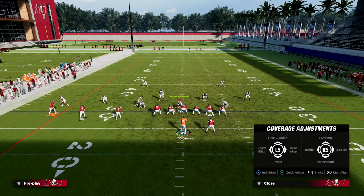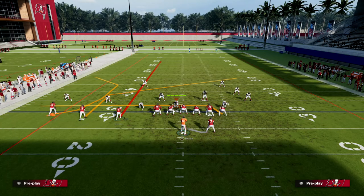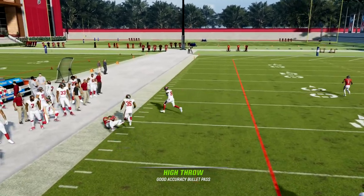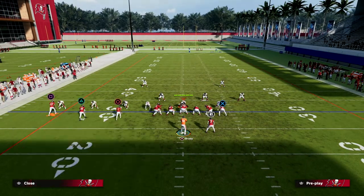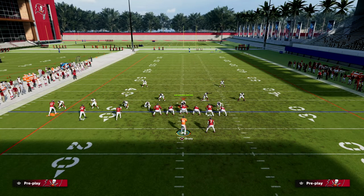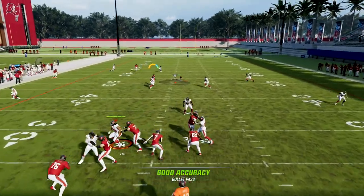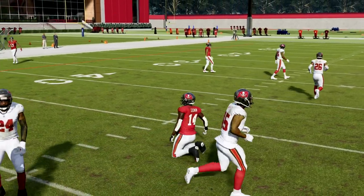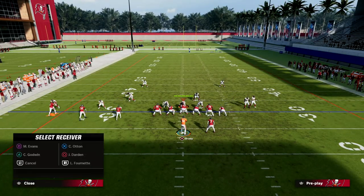The last zone I want to cover is cover two. You break down zone so easily with this - against cover two you see that's wide open. If they play cover two, my recommendation is just highball this. You see how effective it is. If they try to user it, you still have the streak clearing out room for the post behind it - so you have a high-low on the left side.